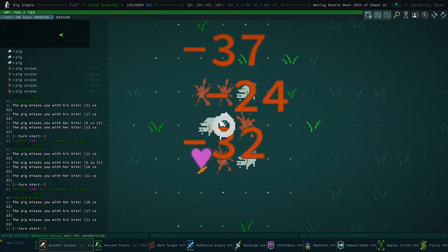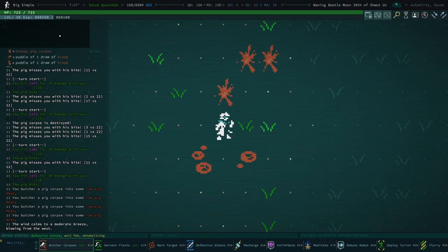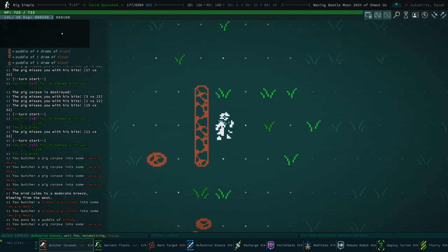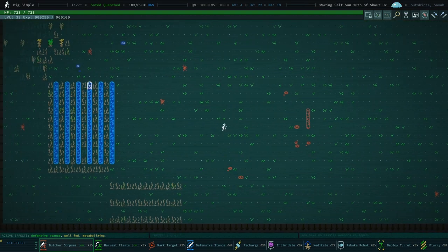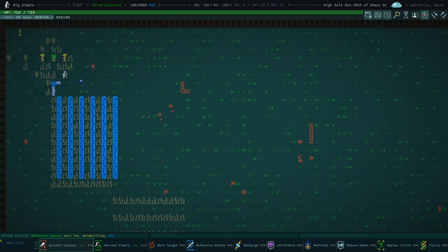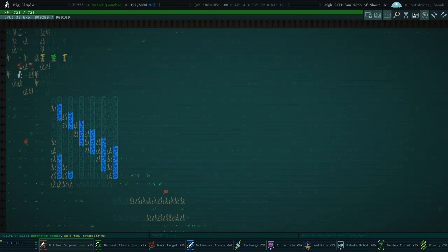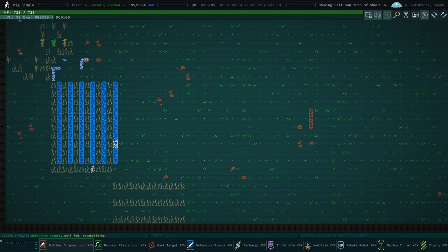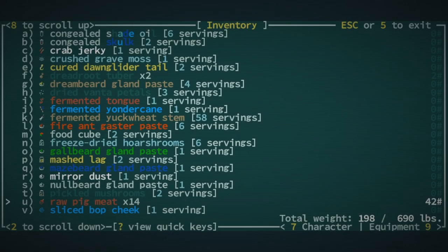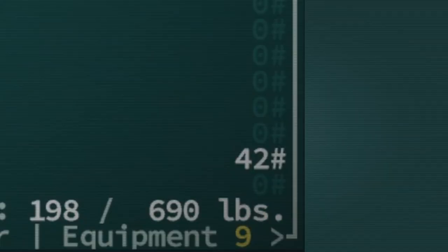Butchery works the same, but for corpses. Certain creatures will be butcherable by walking over them. Again, this is a passive skill — your character will auto-butcher them. If you're worried you may miss some meat, don't worry. Much like scavenging, harvestry and butchery are both prioritized when you auto-explore, meaning if you auto-explore a tile with tons of harvestables, your character will do the legwork for you. However, this may lead to your inventory filling up with meat, leading to over-encumbrance.